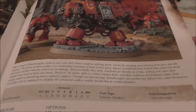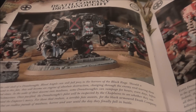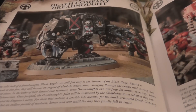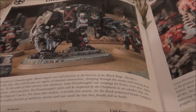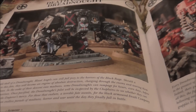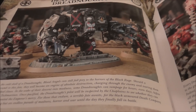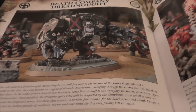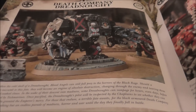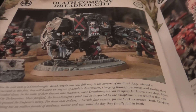Death Company Dreadnoughts — we all know about the fist and claw changes. The claws are now just fists with shred and cost 10 points. You can dump smoke launchers and get magnet grapples for free, but all they do is allow re-rolls on charges against vehicles and give move through cover. It just doesn't have the personality of the old version — where you could drag vehicles toward you like Scorpion from Mortal Kombat. I can't tell you how fun it was to yell 'get over here' while pulling an Eldar raider. But that's gone.